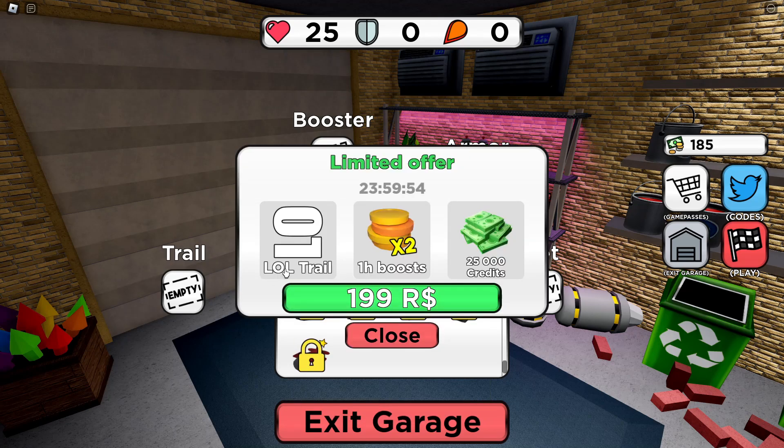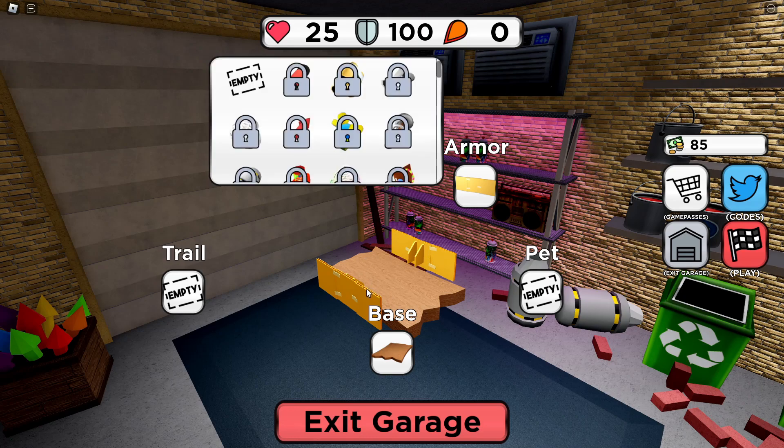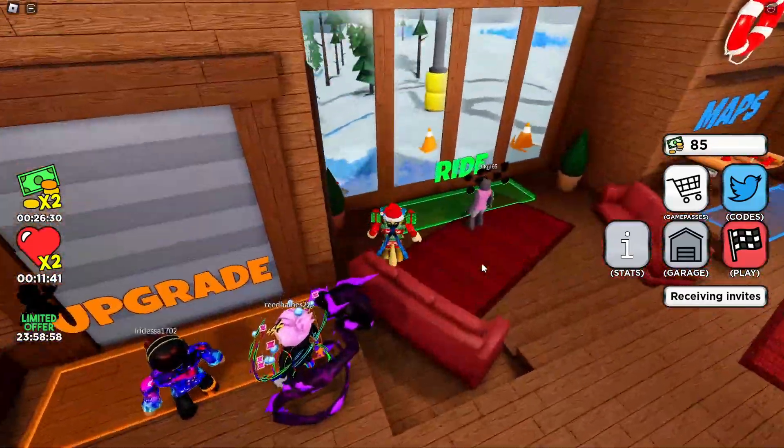Oh wait, we've got a limited time offer — I get a trail, one hour times two boost, and 25,000 credits. That's a lot of money. We do have armor — I can actually buy this for 100. I can get some armor — it's just a little bit of cardboard, so nothing too exciting. We've got some boosters for 500, and the trails are cosmetic only but very expensive.